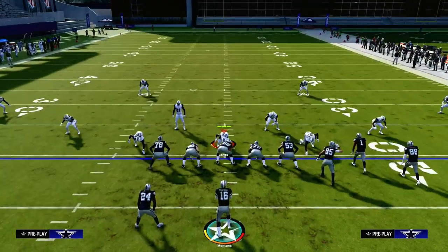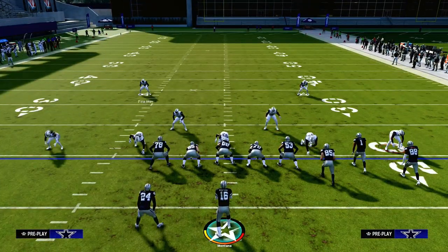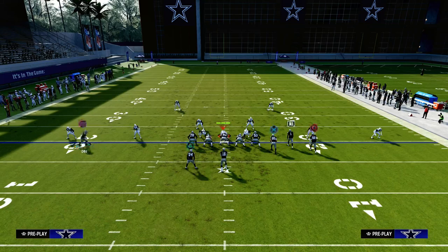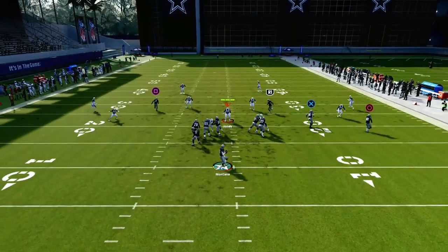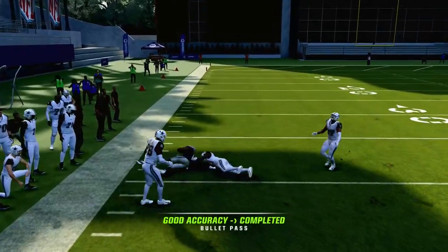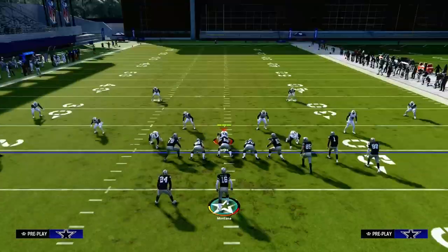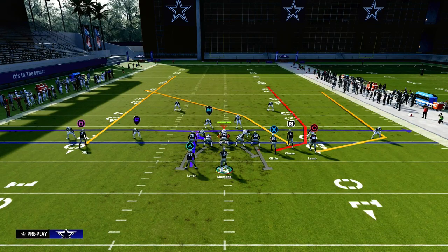What if they are in a cover four defense and they baseline and press you? Cover four is probably the best counter to what we're about to show you, and motioning this guy in can be helpful for the crosser. If they are ever pressing up, that is your cue that there's probably not a 30-yard cloud flat — it's probably a cover four or cover three.